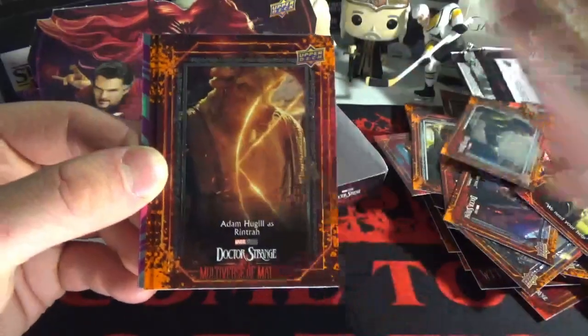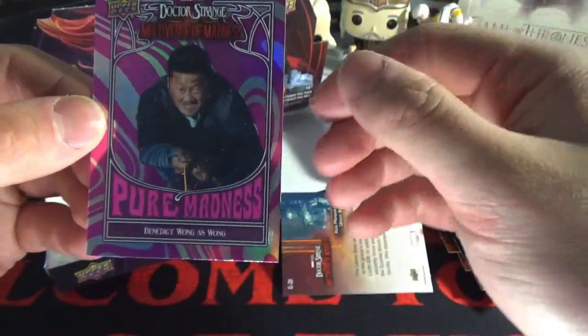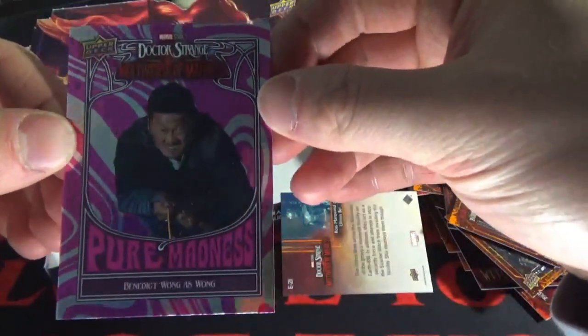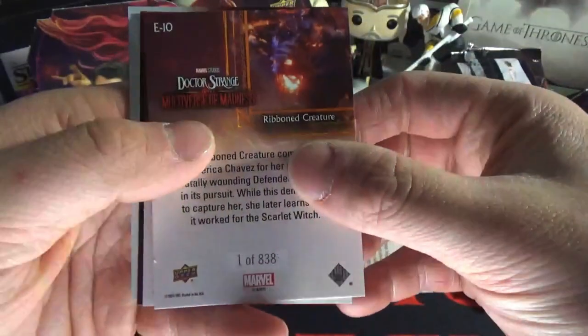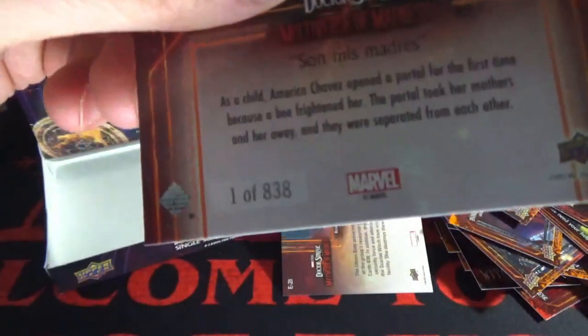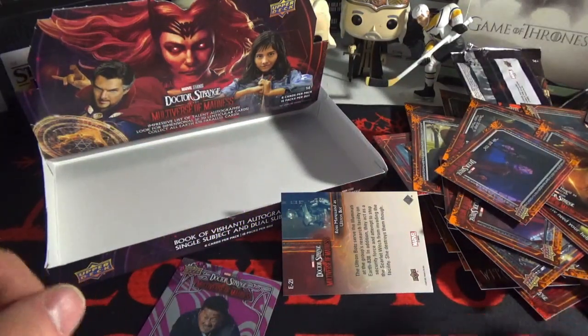We got something with a candy cane back here — is this an autograph? Doctor Strange Multiverse of Madness — pure madness! We got Wong. Is this numbered? No. We got Benedict Wong as Wong. Okay, so recap: one out of 838, not numbered, 76 out of 199, one out of 838 again, not numbered, and one out of 838 again. What is going on? Pure madness — this pack was pure madness.